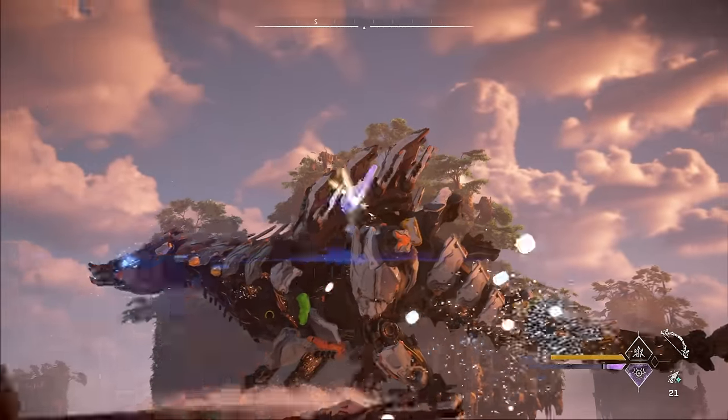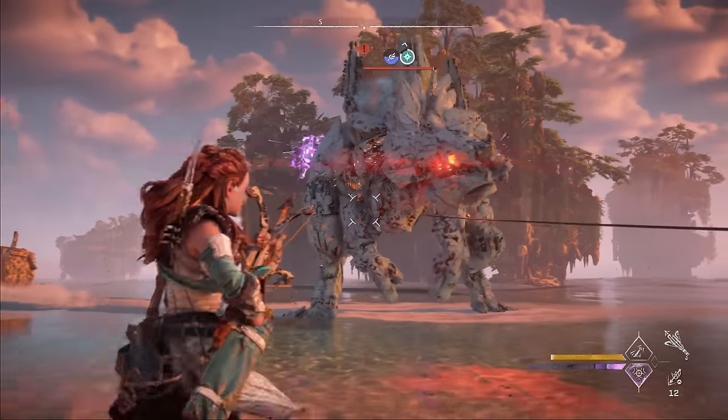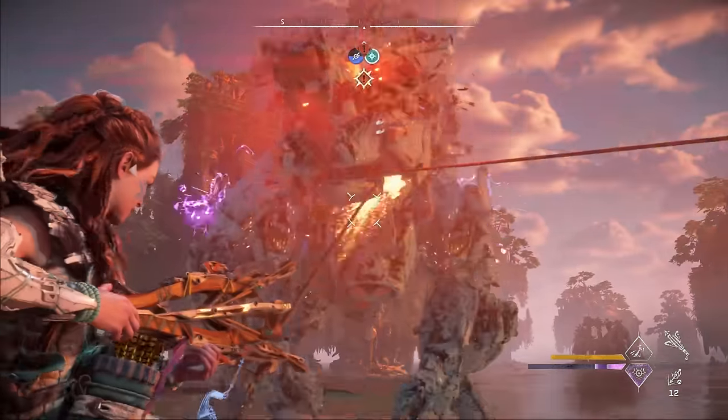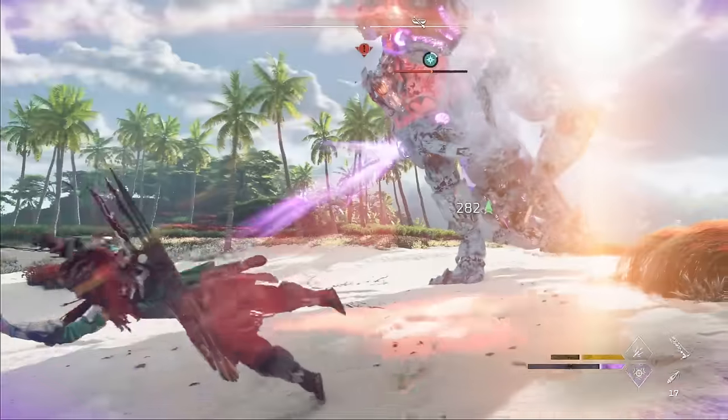The strategy is to minimize the number of attacks we have to deal with. To do that, we're going to keep the Slaughter Spine immobilized as much as possible. There are two tools that are particularly good for this: a Ropecaster and Drill Spikes, which we'll use at different points during the fight.